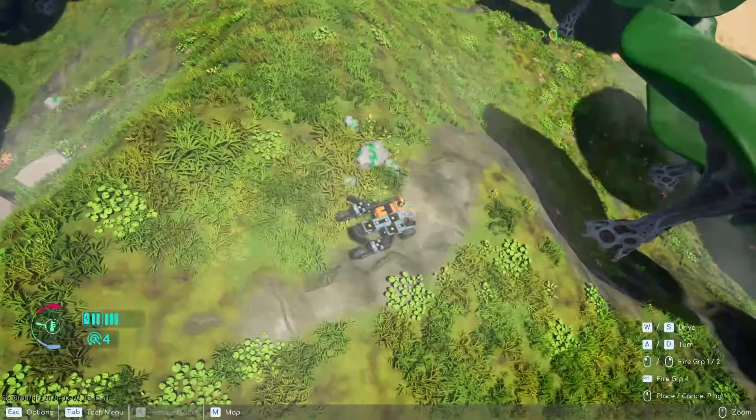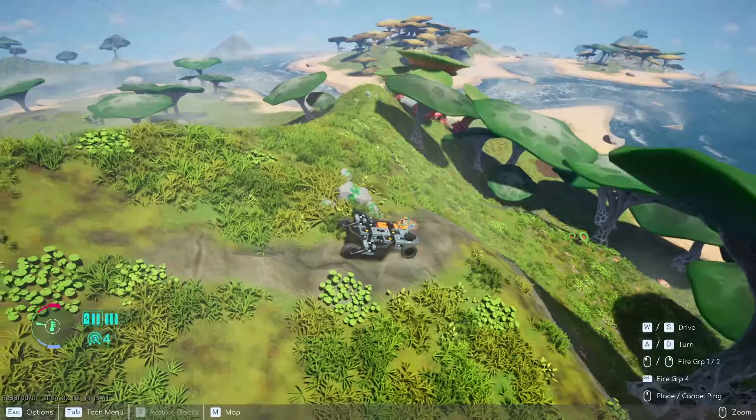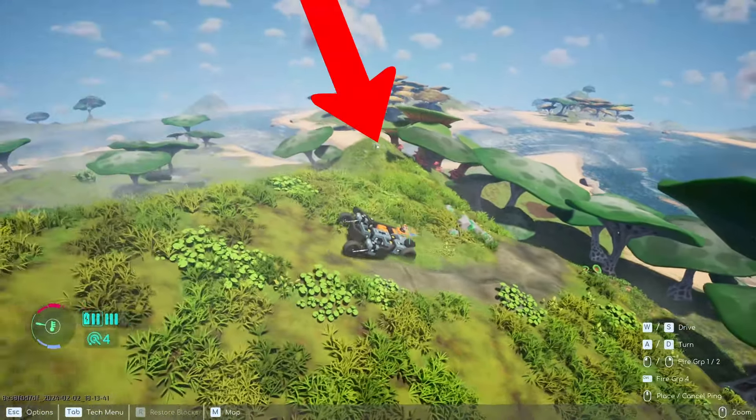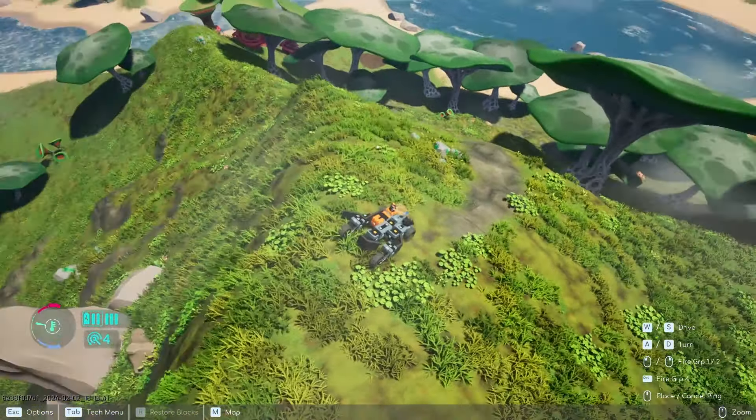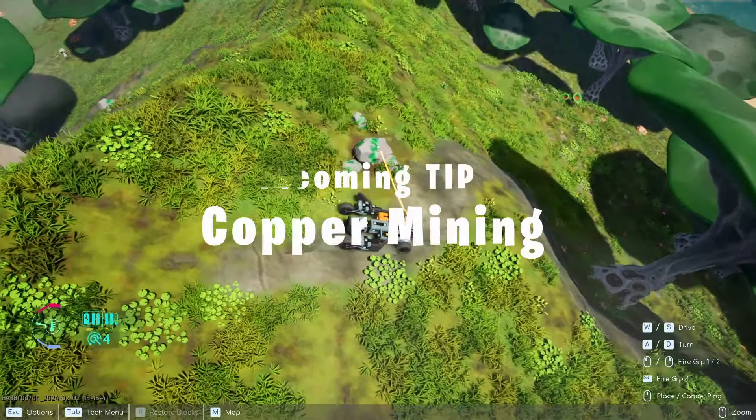In order to get copper, it is up here on these mountains. This green ore right here — you're going to have to look higher up on the mountain ranges. As you can see, there is another set over there.